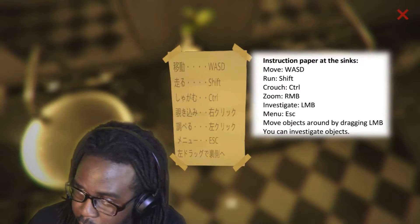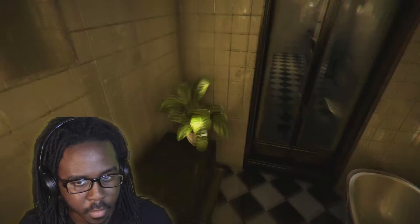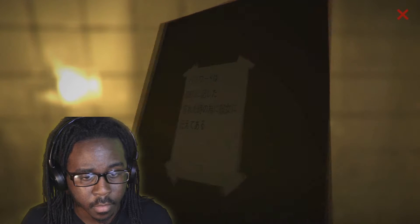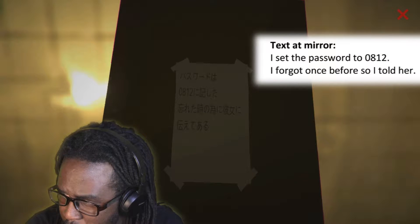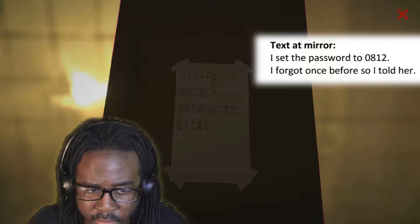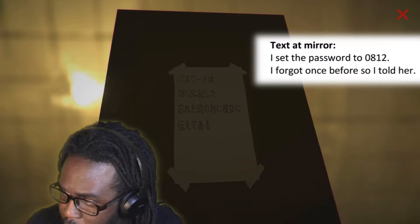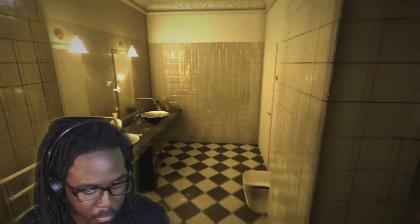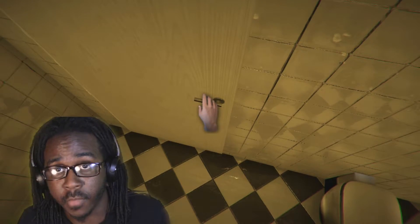Now, the next translation is the text in the mirror, which is a very important thing that I overlooked on my previous gameplay. Turn this around. It says, 'I set the password to 0812.' So that's what this says right here. You can even see 0812. Now, of course, someone's first thought would be, let me put in 0812, right? No, it doesn't work.